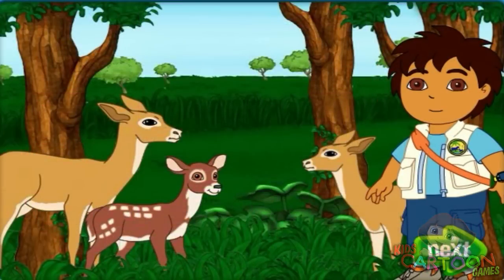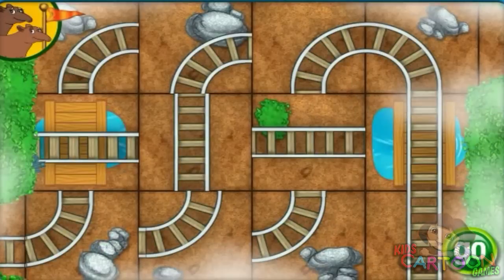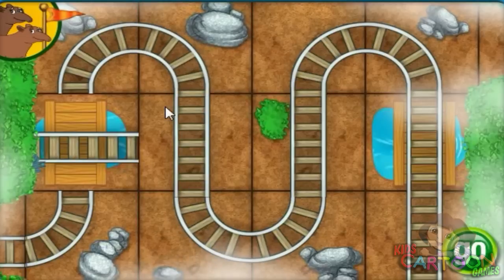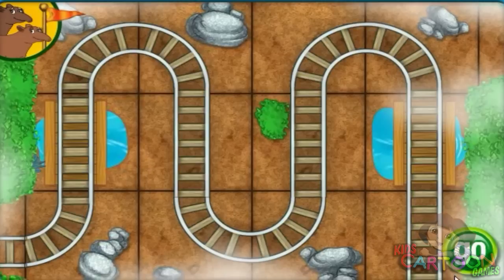We got the white-tailed deer home. We need to bring the tapirs back to their home in the cloud forest. But the Bobo brothers messed up the train tracks. Let's put the tracks back together. We're almost there. Let's get going. Great! It fits!